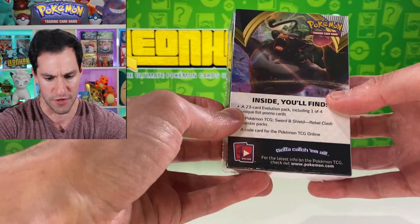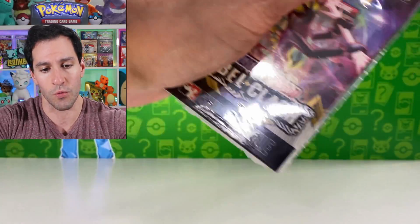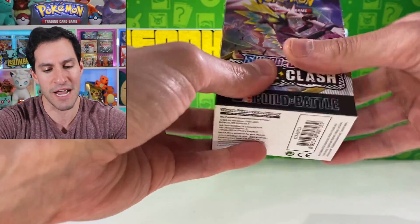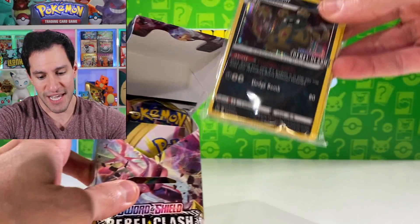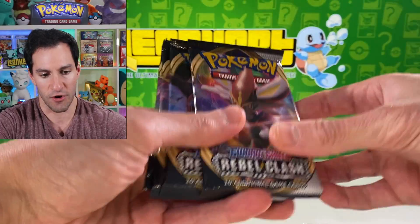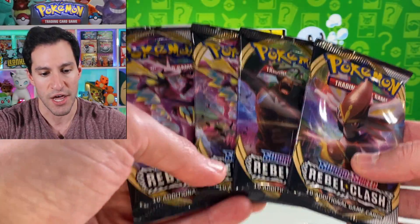I'm going to show you what a pre-release box looks like because I honestly haven't even taken one out of the box until right now. The artwork for Rebel Clash has surprised me — not only the card artwork but the actual box and booster pack artworks are beyond impressive. Before I open this and look at the promo cards, I'm going in cold. We got Garbodor as the first promo card, plus a sheet about how to play. And hopefully we got all the artworks — Toxtricity, Rillaboom, and Cinderace. This is by far my favorite artwork.